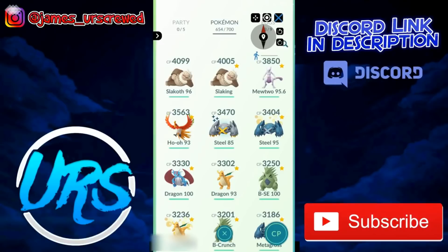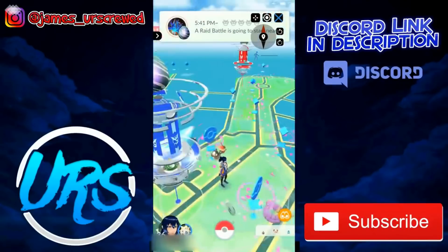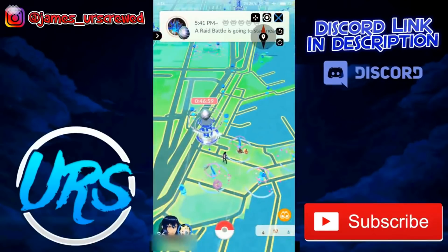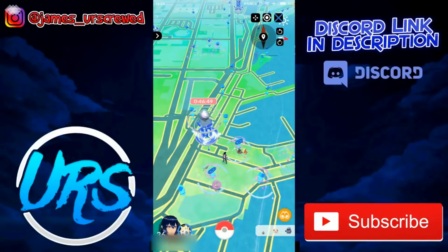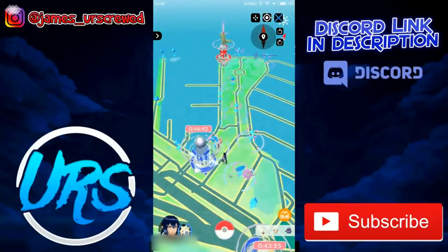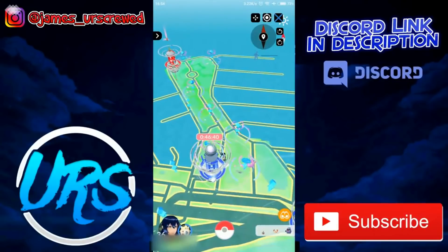In this video I'm going to go over Error 11 fixes, Error 12 fixes, the blank map problem where you load into the game but nothing else loads like PokéStops, Pokemon GO crashing, can't sign into Pokemon GO after downloading Google Play Services, unable to uninstall Google Play Services, unable to authenticate, and rubber banding. These are all the common issues in Pokemon GO and I'll go over how to fix them.